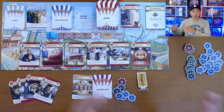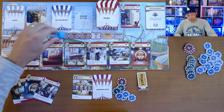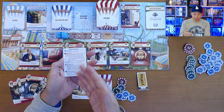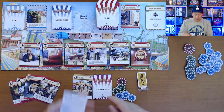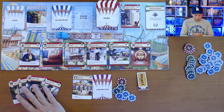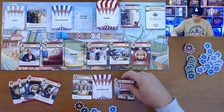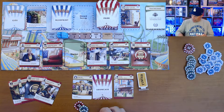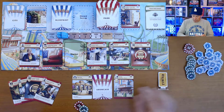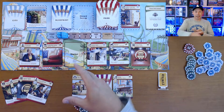Once everyone has gone around the table and fulfilled the city action, the first player takes the first park action. The park actions are laid out on the cards. You can build — one from the market or one from your hand. For example, I see this cinema attraction and build it for four coins. All attractions are played to the right of the main gate; staff members get placed to the left.